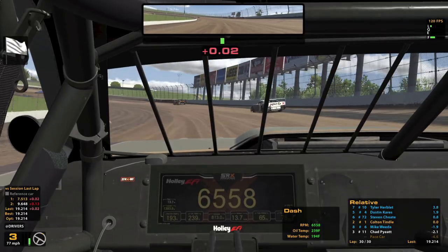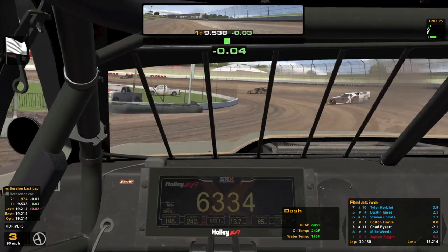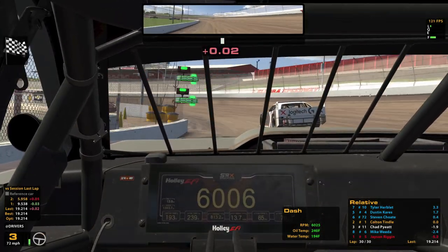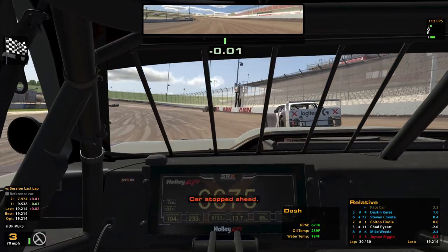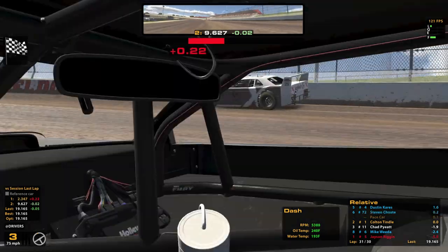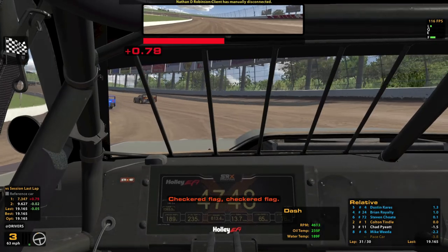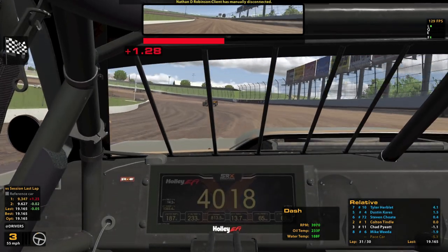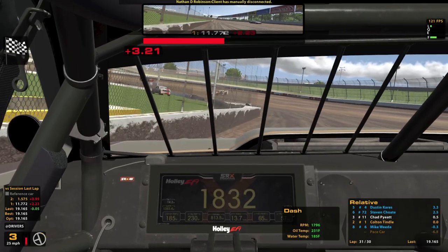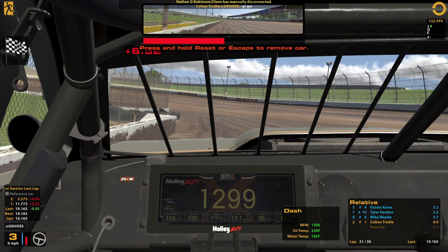Now we're on the white flag. The leader has made a mockery of the field, but a silver medal is looking pretty good to me. Heck yeah! And I kept it clean too. We had to dodge a couple of things but it wasn't bad at all — there weren't any big messes. We'll take a look at the incidents and see what did happen.